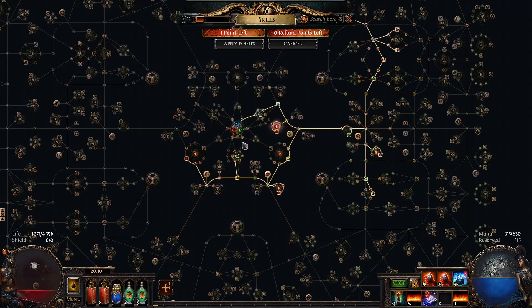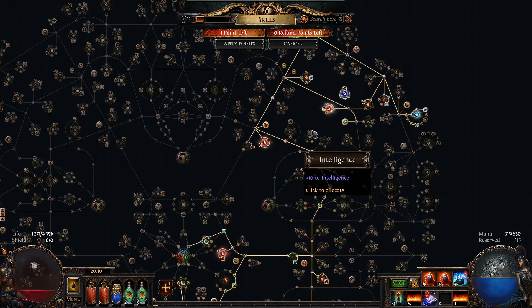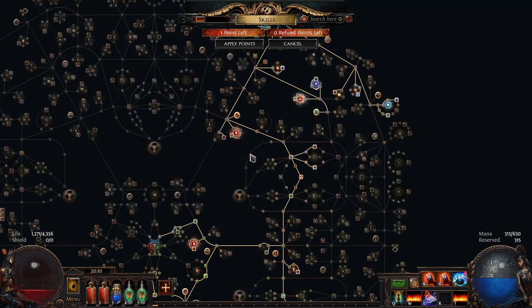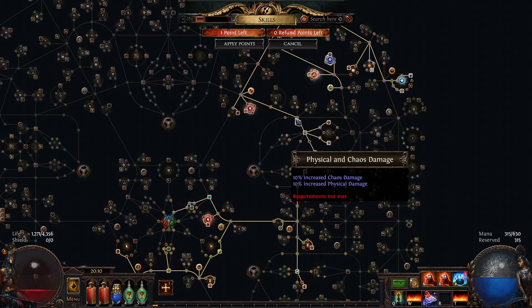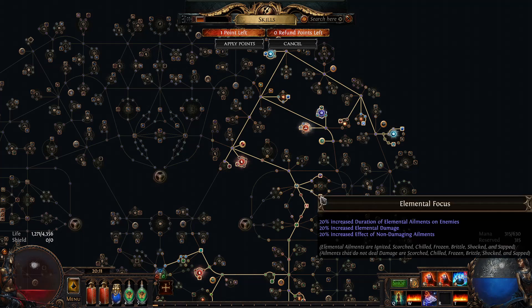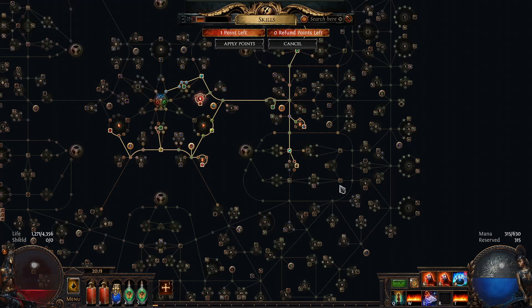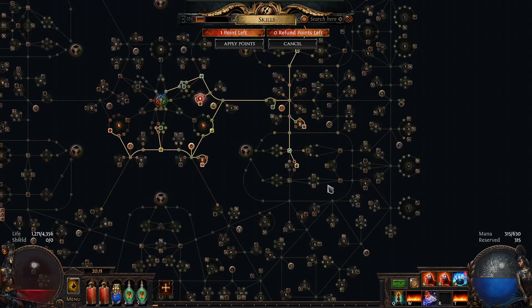I'll probably unspec these two if I have enough regrets, and get this one and this one — just because the fire res is nice. I've got all the mine nodes and all the easy crit nodes. I'll probably unspec a couple of these that aren't actually good, and then path this way to get the suppression nodes and life nodes. The build should be pretty much done after that.